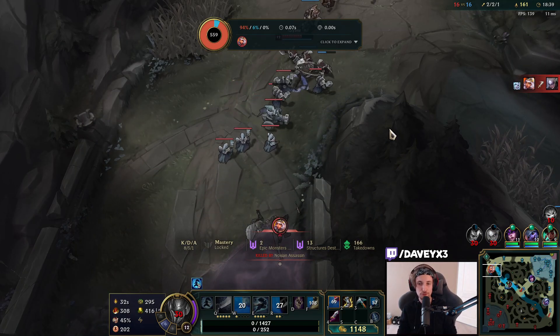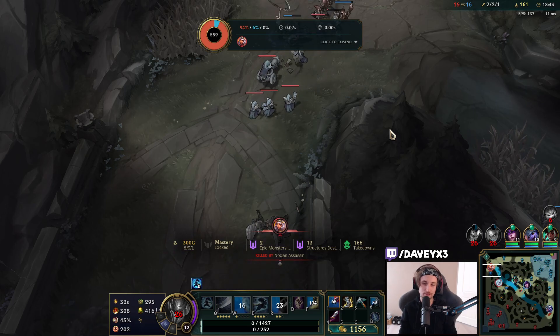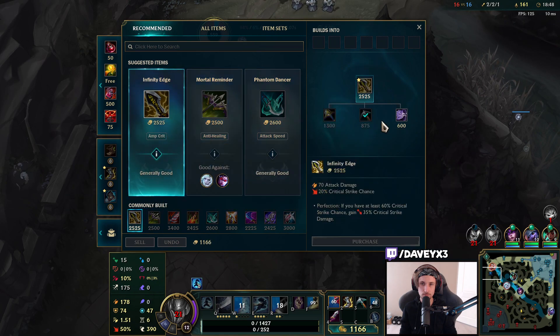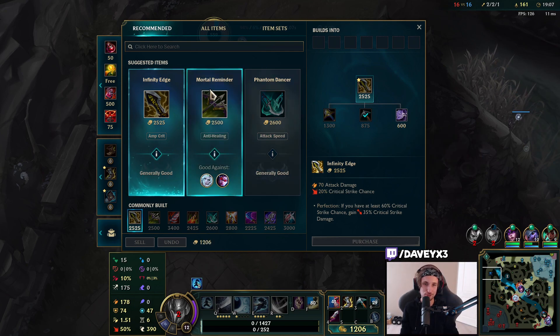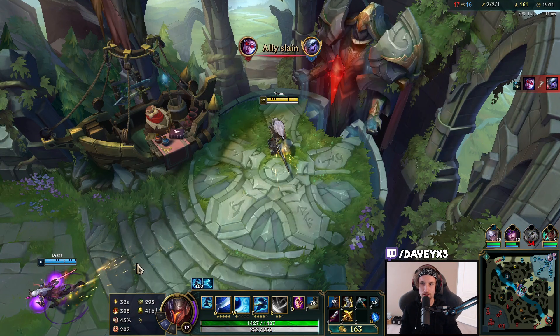All right, next item we're going for a BF Sword, but we don't have enough gold yet. I'm not a huge fan of playing Yasuo and building pure crit chance — I'm much more of a fan of rushing raw damage over crit. Even though you get double the amount from your passive, sometimes it's just not worth it because you already have crits from your first item. I think what I'll probably do is just rush a Zeal right now.